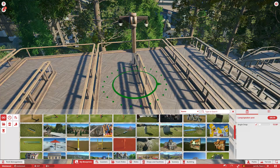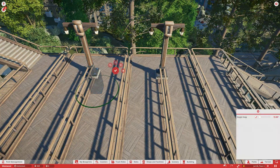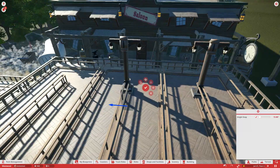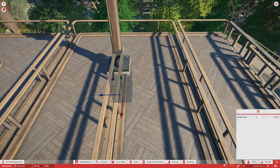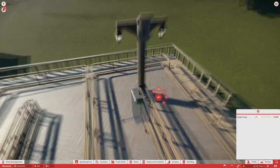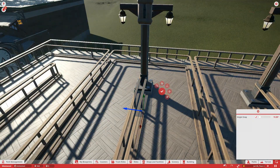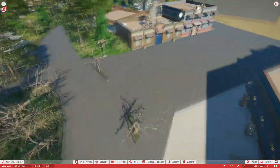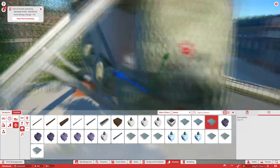I wanted to make sure I had all these lamppost slash speaker units on all levels of the queue line. There's still a lot of scenery to add - the first level is getting the most love so far and the third level has absolutely no theming yet, so we're going to have to change that. There's still a lot of stuff to do in the ghost town, and I'm not trying to rush anything by moving on to the Invention Company a little bit.